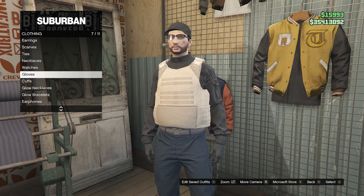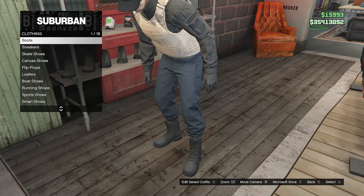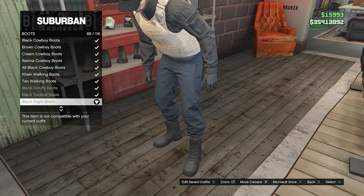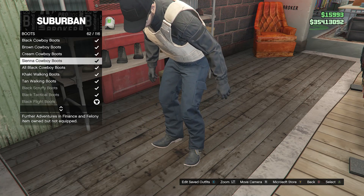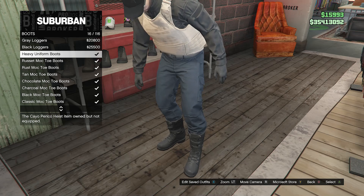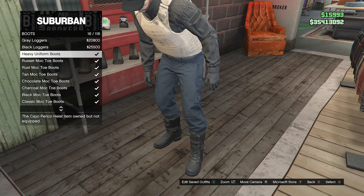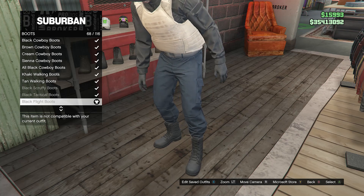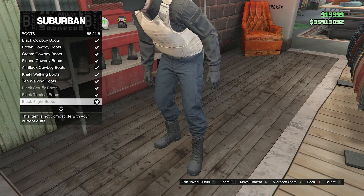After you have the black woolen gloves, that's all for accessories. Now go over to the shoes, click on boots, and make sure you have the black flight boots on slot 68. If you don't like these, there's another option — scroll up to slot 16 and you'll see the heavy uniform boots. It's just up to you, but the black flight boots are what I'd recommend for this outfit.